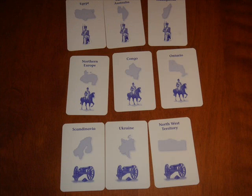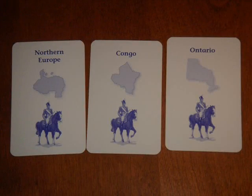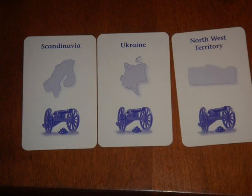A set of risk cards is formed when a player has either 3 of a kind or 1 of each kind of the symbols on the card. The value of the set depends on the symbols used: 3 soldiers are worth 4 bonus armies, 3 horses are worth 6, 3 cannons are worth 8, and 1 of each is worth 10 bonus armies. Joker cards may count as any of the symbols and help to form any of the sets.